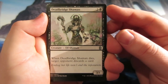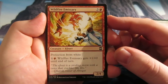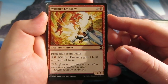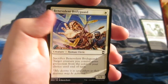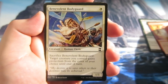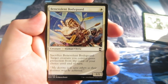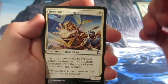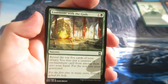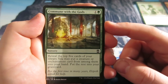We have a Deathrite Shaman, a 1/1 for one — when it dies, target opponent discards a card. Wildfire Emissary, a 2/4 for three and a red, has protection from white and you can pump it up as well. Benevolent Bodyguard, a 1/1 for one — sacrifice the Bodyguard, target creature you control gains protection from the chosen color until end of turn. That's a pretty good card in draft.